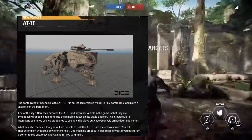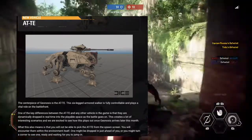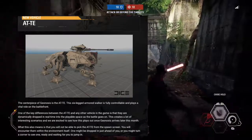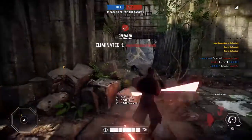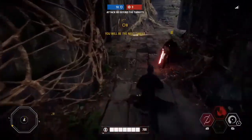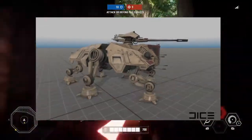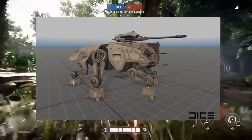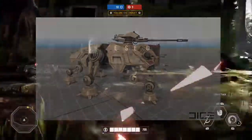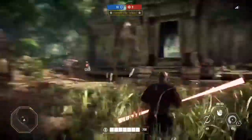The centerpiece of Geonosis is the AT-TE. The six-leg diamond walker is fully controllable and plays a vital role on the battlefront. One of the key differences between the AT-TE and any other vehicle in the game is that they are dynamically dropped in real time into the playable spaces as the battle goes on. This creates a lot of interesting scenarios, and we are excited to see how this plays out once Geonosis arrives later this month. What this also means is that you will not be able to pick the AT-TE from the spawn screen. You will encounter them within the environment itself — one might be dropped in just ahead of you, or you might turn a corner to see one ready and waiting for you to jump in.